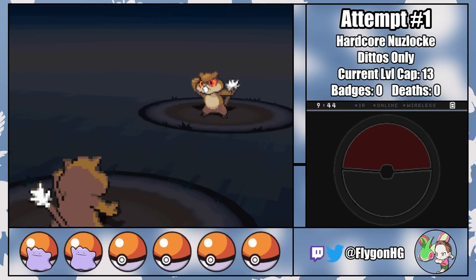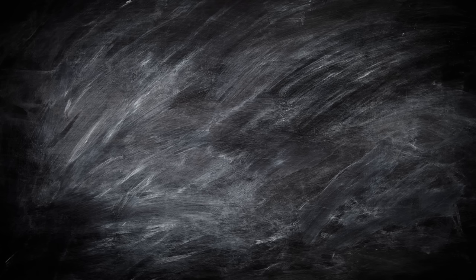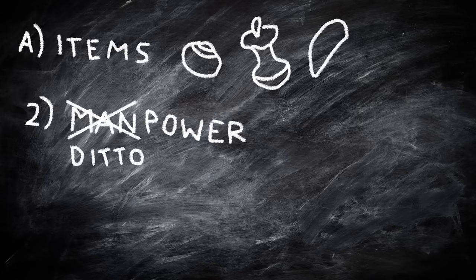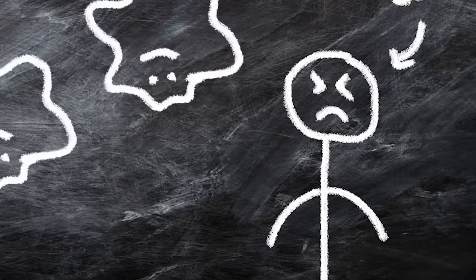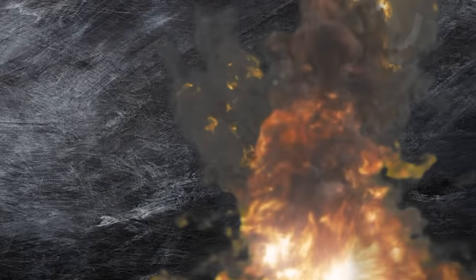Off of a base stat of 48, Ditto's HP is pretty lousy compared to most fully evolved Pokemon. So essentially, to win this playthrough, I'll need to beat every trainer with cheap clones of their own team. We do have a few things working in our favor: I can choose which item each of my Dittos is holding, and I will almost always have more Pokemon than my opponent, letting me overwhelm enemies with sheer numbers.